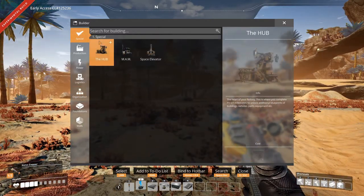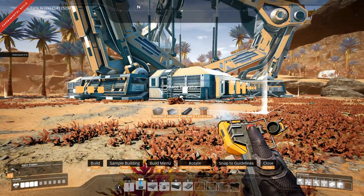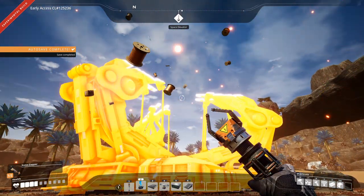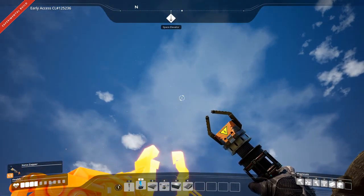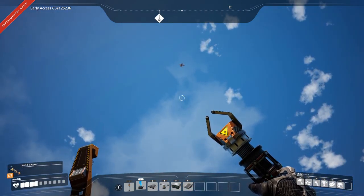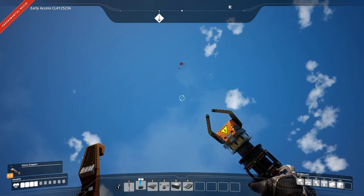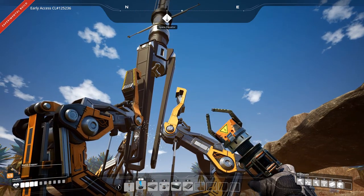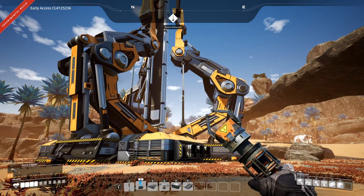For now we're actually going to build the Space Elevator, because I want to see what we're sending. Let's just stick it in there. Look at that, all the stuff flying out to build it - looks pretty cool. Something is going to come down from the sky... there it is. It's going to hook up to the claws here, and there we go - Space Elevator set up!